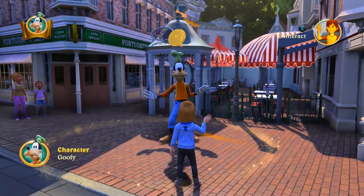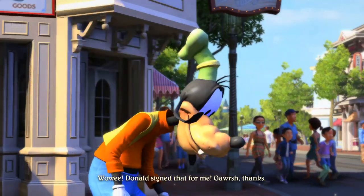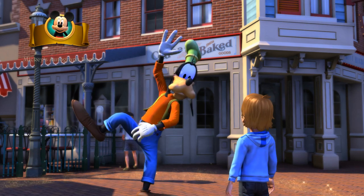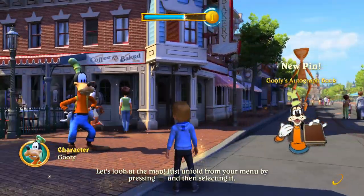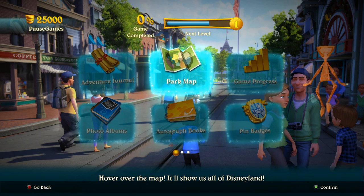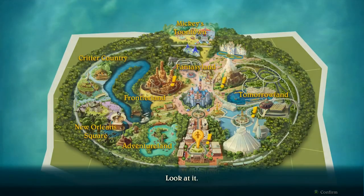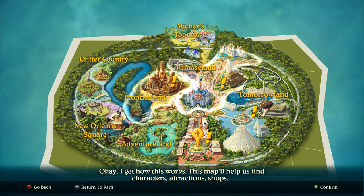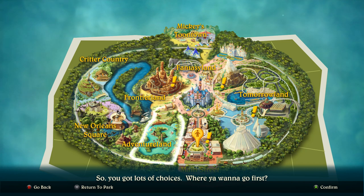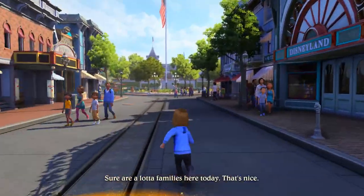Goofy says: 'Howdy sport, I'm Goofy, I don't believe we've met before. Wowee, Donald signed that for me — thanks!' We got a new pin — oh, you can get pin badges, that's nice. While we're down here let's have a look around main street. The map will show us all of Disneyland — 'This map will help us find characters, attractions, shops, just about anything except secrets.' Lots of choices where you want to go first, but that interrupting character is really creepy.